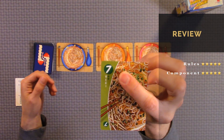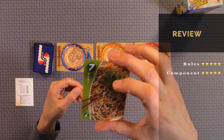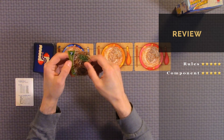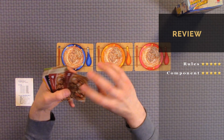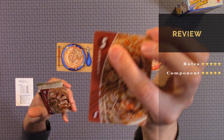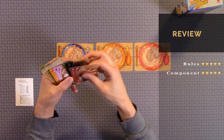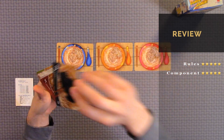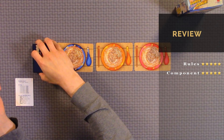The numbers are easy to read even with the color — I like how they separate the number from the actual image so it's easier to read. It also has the Japanese name of each ingredient, though on this one it's kind of hard to see because of the color it blends in. Here you can see another one. Component quality: five out of five. Great components, really like the illustrations, the font is easy to read, and the numbers are distinguished from the background color.